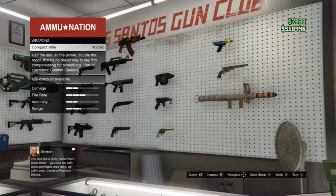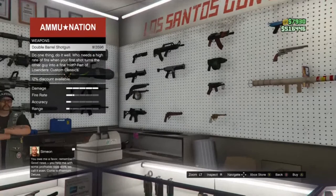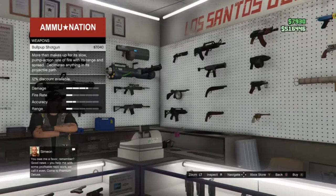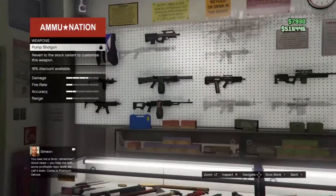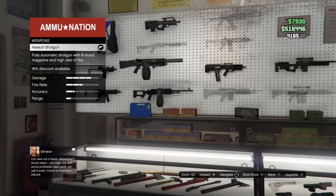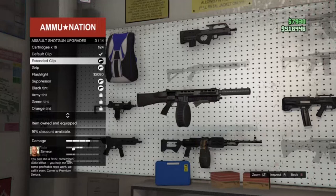For shotguns, the Sweeper Shotgun is good for bikes. The Double Barrel Shotgun isn't that bad. The regular Shotgun is a free weapon off the wall but I wouldn't prefer it as your main shotgun. The Pump Shotgun — I prefer you get the Assault Shotgun. That's the one you mainly want to use overall because of its capability. It has an 8-round magazine, but I prefer you buy the extended magazine for it — you get a 32-round magazine, which is great so you don't have to reload constantly.